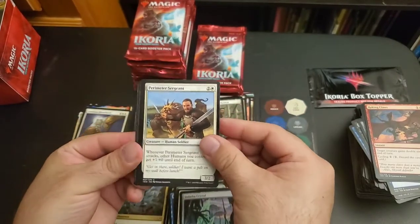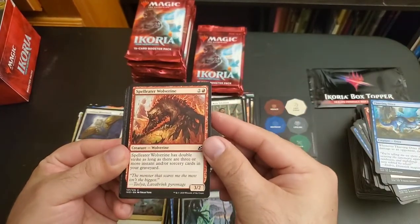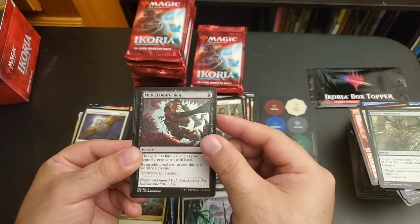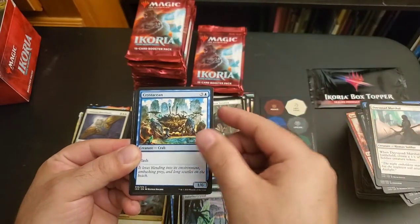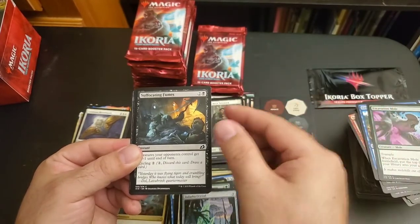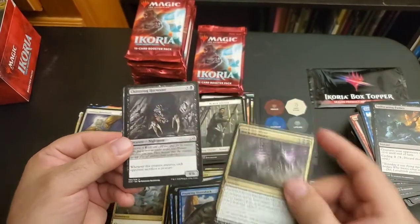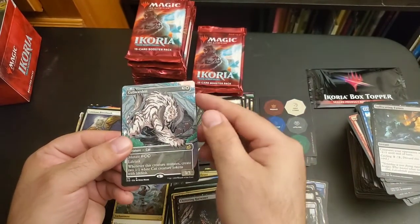Perimeter Sergeant, Thieving Otter, Spell Eater Wolverine, Spell Eater Wolverine, Garrison Cat, Sudden Spinnerets, Mutual Destruction, Day Squad Marshal, Crustacean, Excavation Mole, Suffocating Fumes, Pouncing Shore Shark, Back for More, Chittering Harvester, Cub Warden.